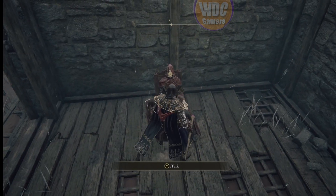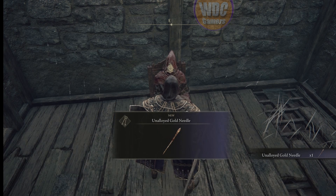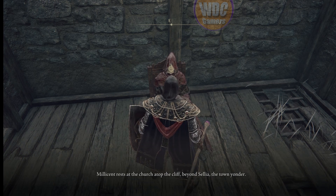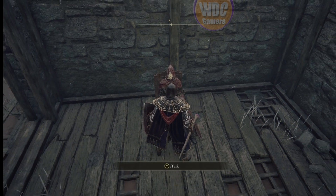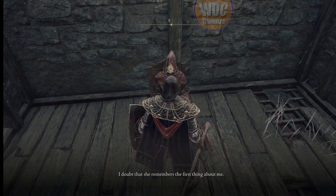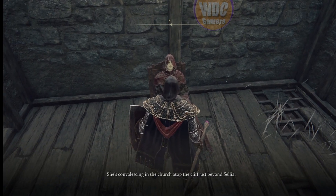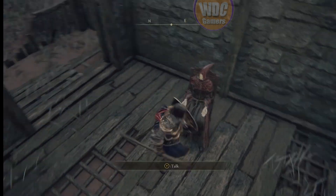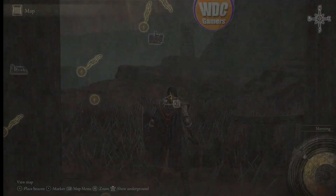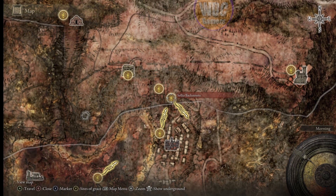We're back. Talk to Gowry again: 'I have awaited your return.' He gives us the Unalloyed Gold Needle all ready to go, and tells us where Millicent is. Just go through this questline — he opens up and sells some spells when we're done. From here we're headed to the Caelia Backstreets grace.